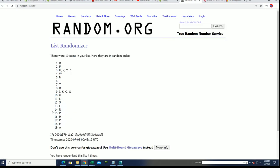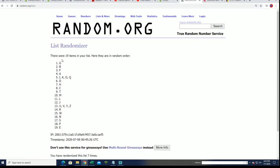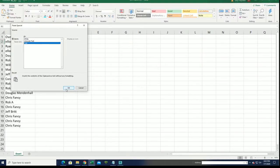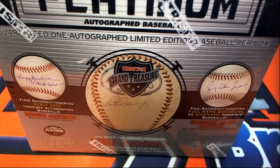Good luck, everybody. Good luck in the break. Lucky number seven. So there's the letter random, and now we got everybody with their letter in the break. Let's see what happens. Good luck in the rip. Let's see what we can find.